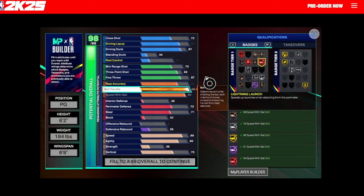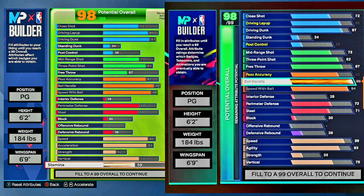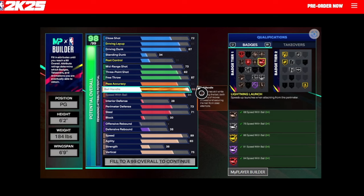I also noticed a lot of high attributes in this build — 85 driving layup, 87 driving dunk, 82 three ball, probably pretty low for a 6'2" build, but ball handle all the way up to 98 and speed with ball at 94. I tried to replicate this build and put the NBA 2K25 build into the 2K24 builder and you just can't do it. You'd run out of points by the time you got to defense, which led a lot of people to believe we're going to have extra attributes to work with.